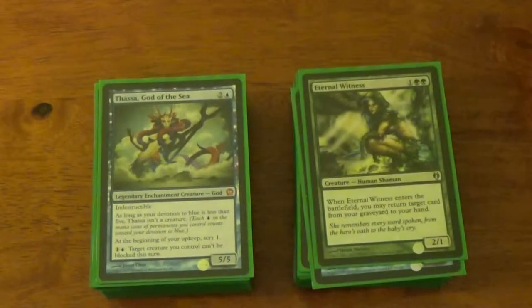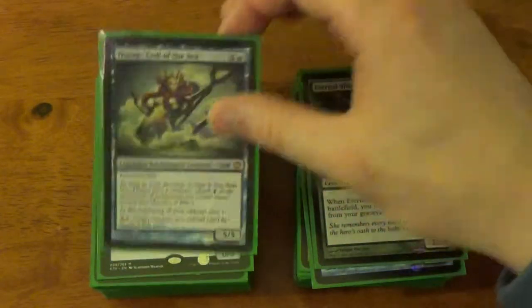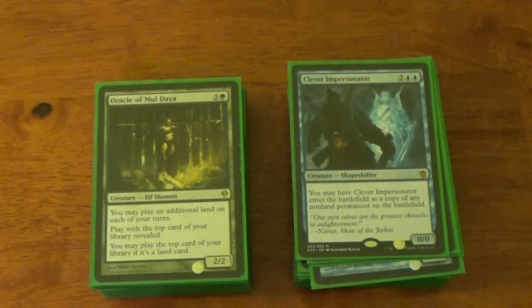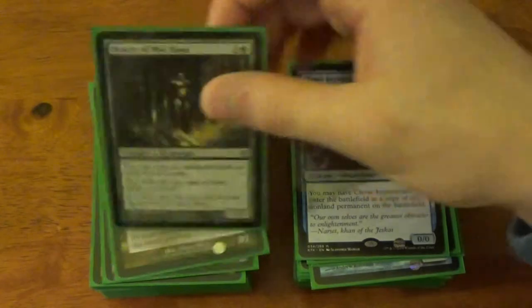Eternal Witness gets stuff back. Thassa — go to the sea. She's indestructible, three mana, a 5/5. At the beginning of your upkeep, scry one. Fantastic. Two mana — target creature you control can't be blocked this turn. Clever Impersonator is one of my favorite cards. He's a creature that comes into play as a copy of any non-land permanent — that could be a Planeswalker, it could be anything. Oracle of Mul Daya speeds you up by taking those lands off the top of your deck so you're drawing spells instead. Whenever I have her in my opening hand, I do phenomenal.